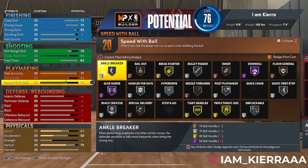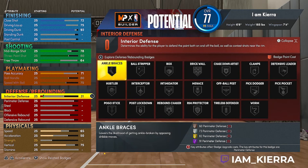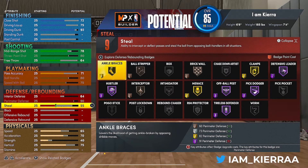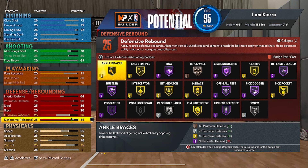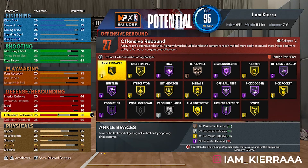Coming down to defense, I put my interior defense up to 64, perimeter defense maxed out at 86, and block up to 90. Then defensive rebound is maxed out and offensive rebound I put at 76.